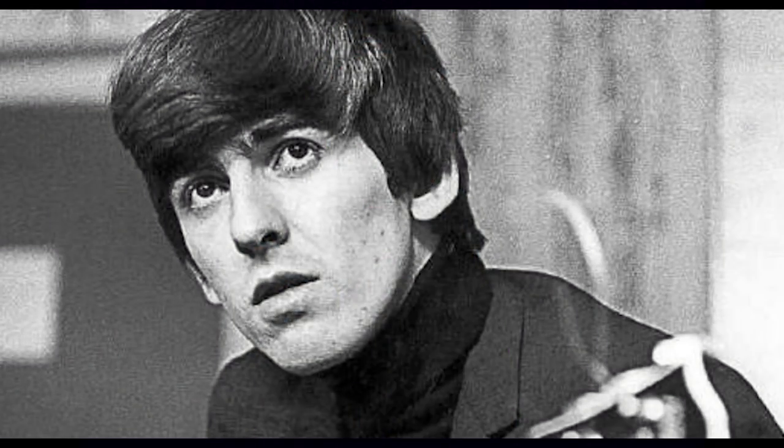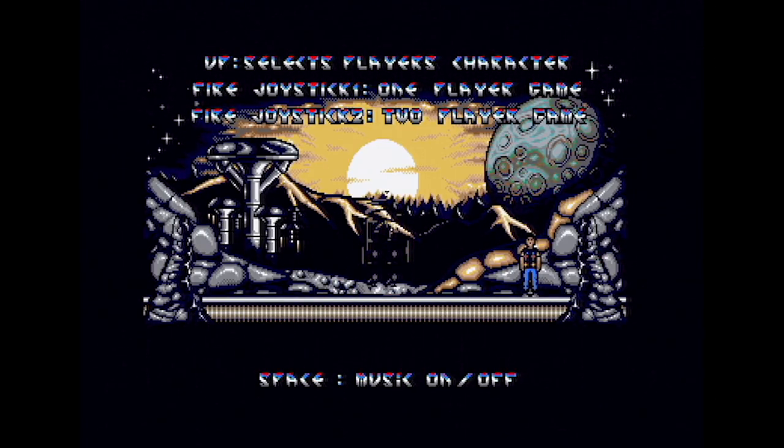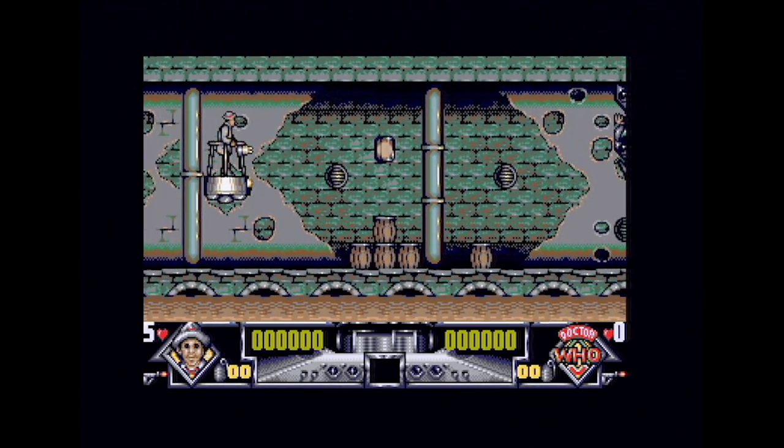On this version you can select between Tom Baker, Sylvester McCoy and Patrick Troughton. As mentioned, the companion in two-player mode can be either Ace or a UNIT soldier that definitely isn't — definitely, definitely isn't, for licensing purposes — the Brigadier.